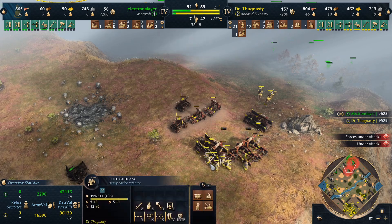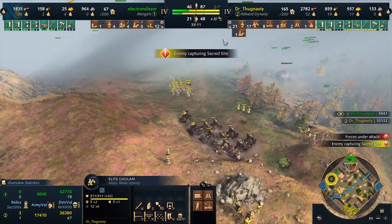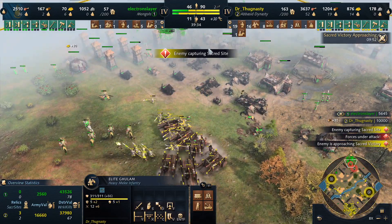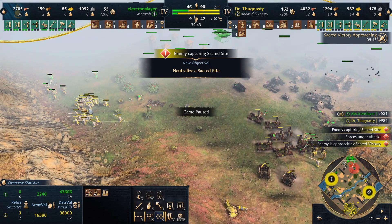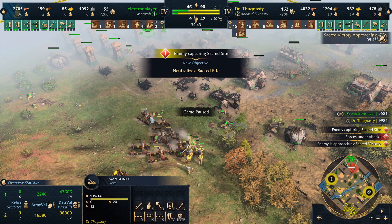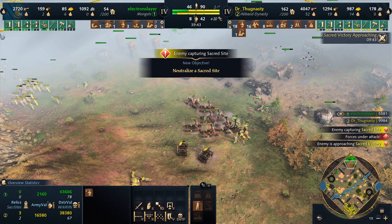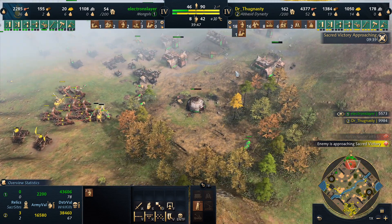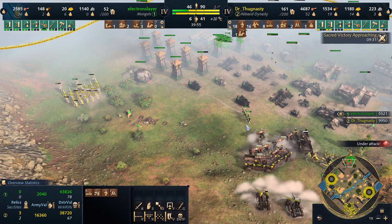You need to double the number of spearmen here. That's a typical micro mistake — these units have one job: stand around these 8 Mangudai and just protect them. That's everything you have to do. Don't move away like that. If you had 10 horsemen, everything would have been gone by now and you'd have lost 50k resources. You'd probably still lose it with two horsemen.